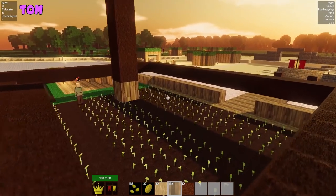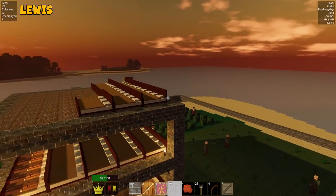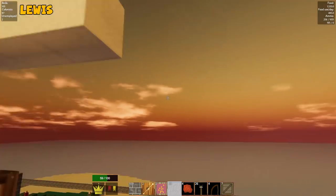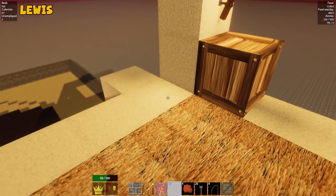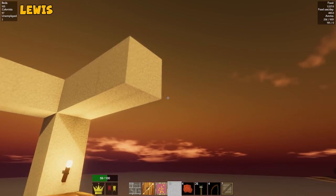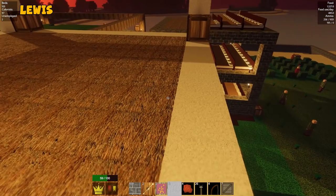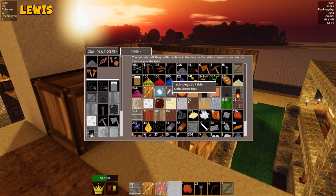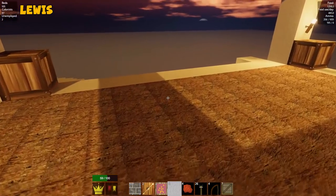Obviously computer games do satisfy urges that we wouldn't otherwise be able to satisfy — like the hunting of animals, the gathering of croppages. People who live in cities can't go out and grow crops, so they have to have things like Colony Survival. You could get an allotment. You could. But not faster than in games. It takes forever in real life, and half the time it just dies. You forget to water it and it dies.